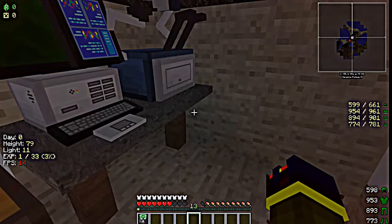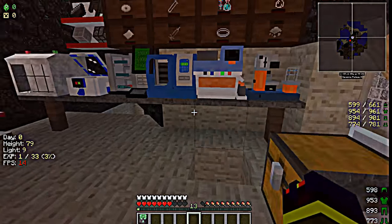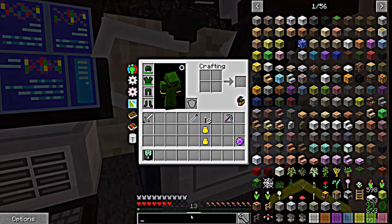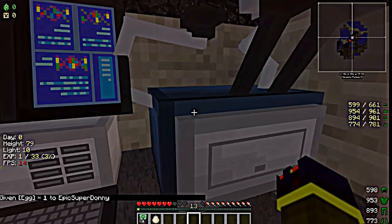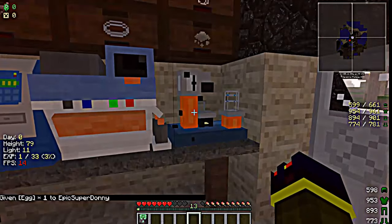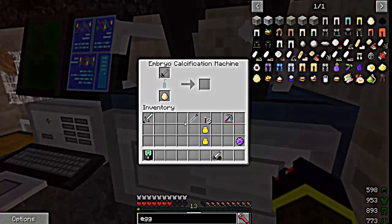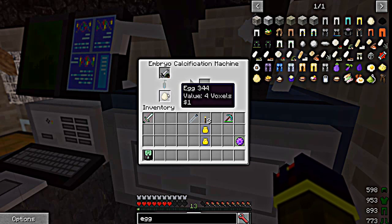So you probably know what the next step is — over to the egg machine, the embryo calcification machine. You're going to need an egg. I just happen to have a regular chicken egg — all you need. Take that chicken egg, put it in the bottom slot — the one that looks like an egg. Grab your syringe of DNA, take it over here, put it in the top slot. Bam — it'll be working, injecting the DNA into the egg.